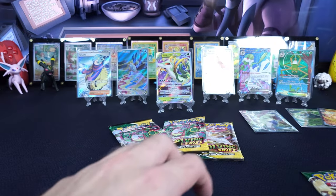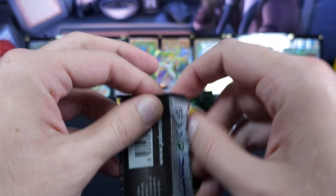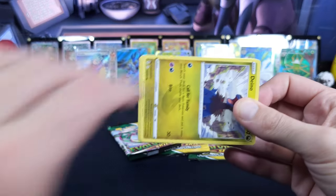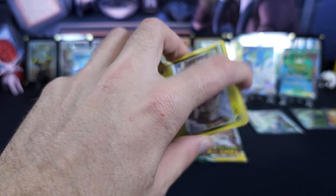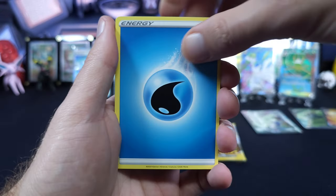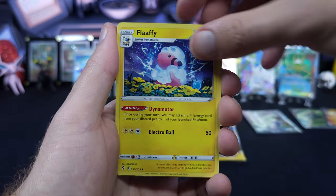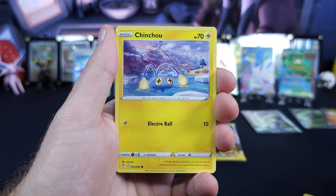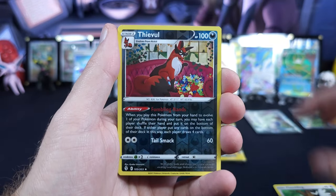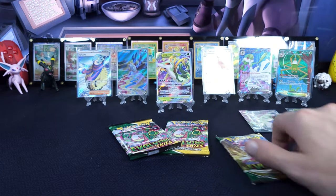Let's get the Umbreon pack out of the way. Again, we pulled the Sylveon V-Max — it came out of one of these Mimikyu boxes, so the Alt-Arts are in there. Water Energy, Rayquaza, Flaffy, Gyarados, Patil, Tintu, Fletchling, Luvdisc, Thievul, and a Pinsir. Alright, 0 for 2 so far in Evolving Skies.